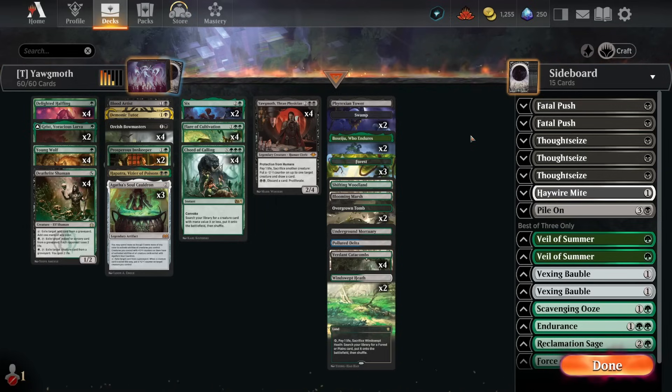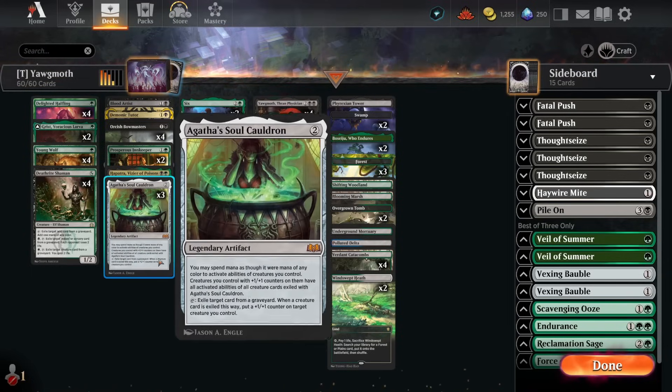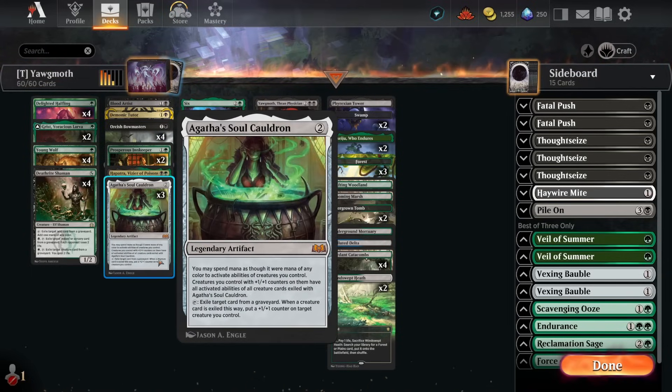You don't have that randomness anymore, which is great, and I think this is the proper way to go about it. A lot of times I'd just draw into Atraxa and think 'this is not it.' There are also a lot of counterspells in the format — if you have Natural Order versus Mana Drain, you get 2-for-1'd, which is not ideal. So I decided to cut the Natural Order package entirely and go for Agatha's Soul Cauldron, and it felt a lot better.